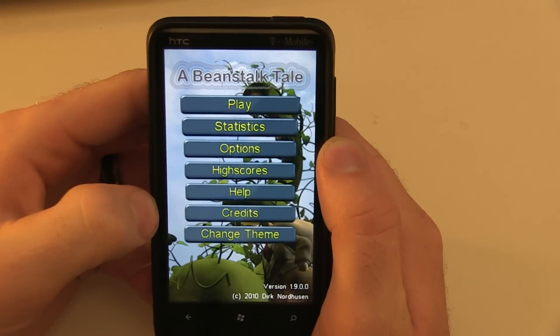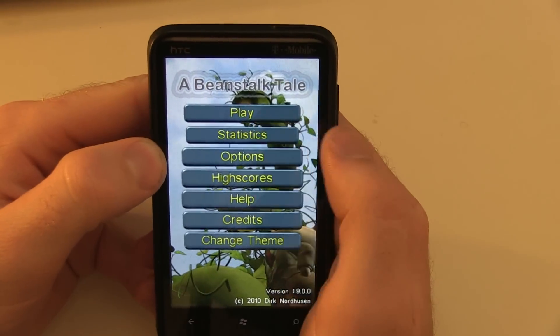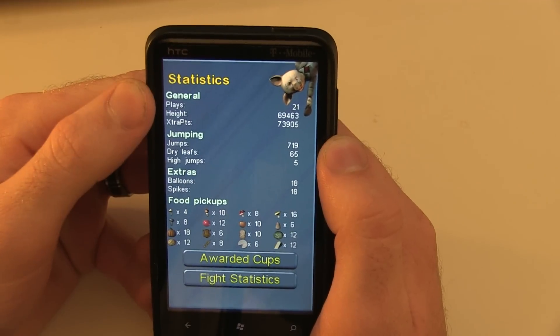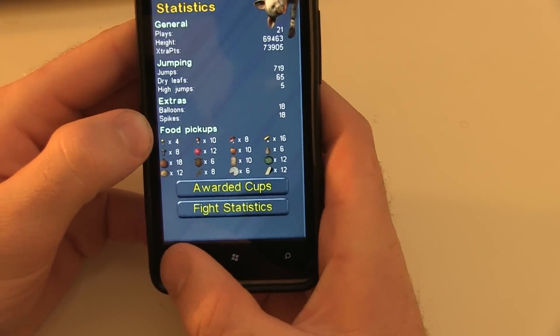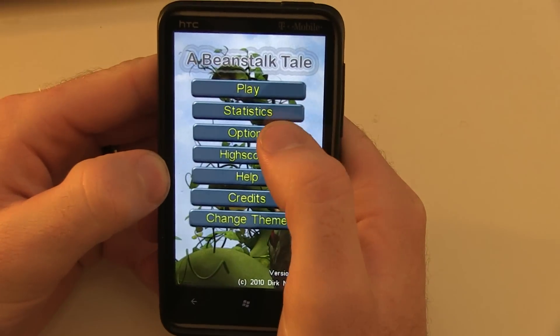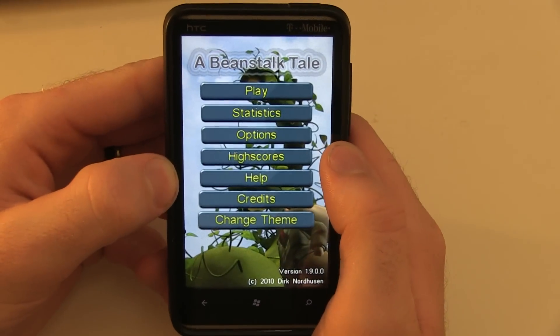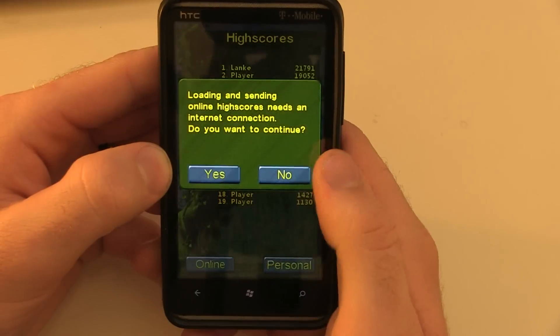Right here you can see the main menu — there's the play button, game statistics showing how many times I've played and my best height, and a couple of different stats about the game. We also have options for music and sound effects volume.